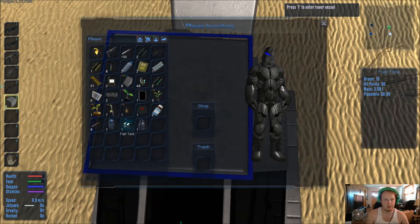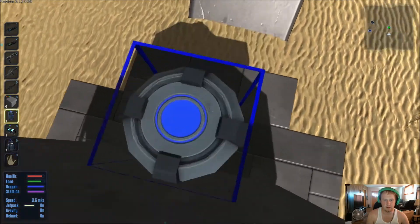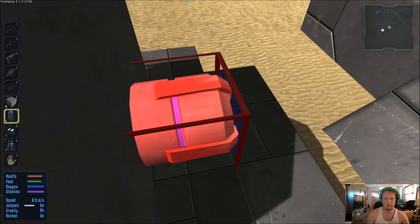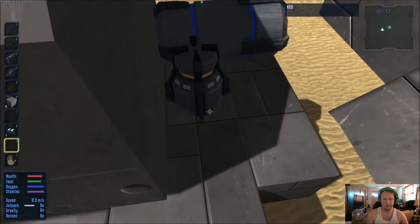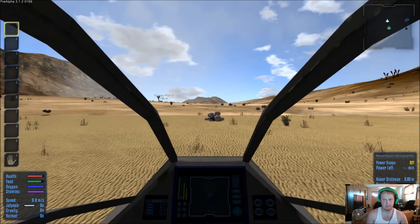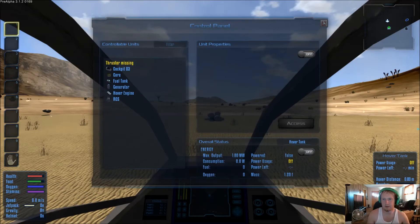Alright, let's come back over here — generator, fuel tank, and RCS. Let's see if we can rotate this thing down. It just needs thrusters, guys. Hover tank — and that's done.